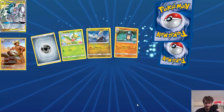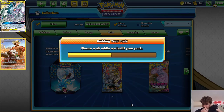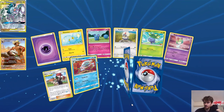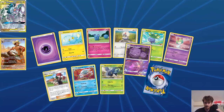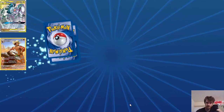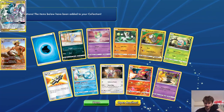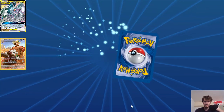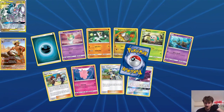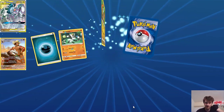I'm after the other full art versions of Excadrill — there are quite a few different versions and I seem to be struggling to pull any of them. I'm also after all the trainer full art cards. I used to have a Red and Blue full art — I traded it off early on because it was worth a lot, got more packs, and I've struggled to get it back ever since. I traded it back and forth two or three times and then couldn't get it back, and the value has gone up quite a lot since.